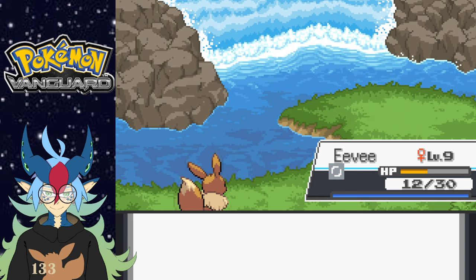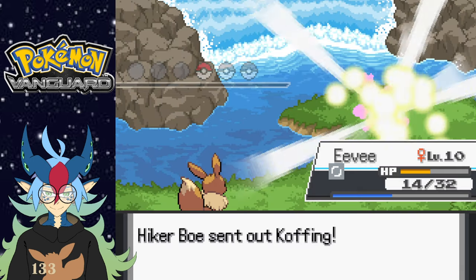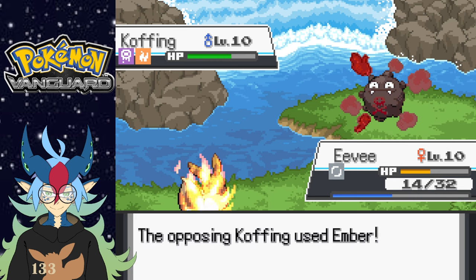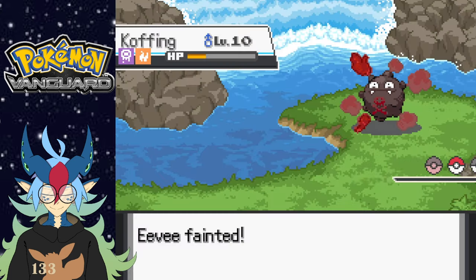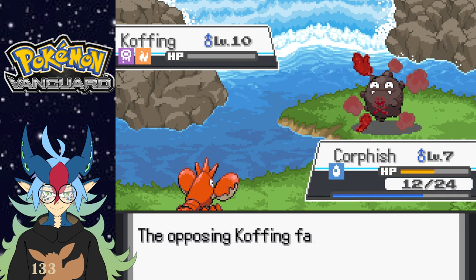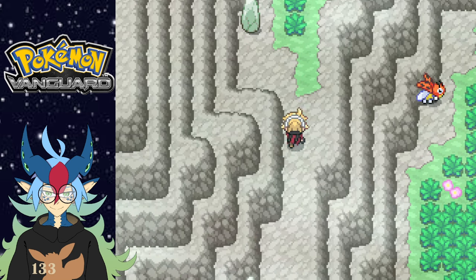Quick Attack! Heck yeah, 40 plus damage — Stab plus Adaptability plus I get to go first every single time! Let's go! I'm not gonna be able to defeat the last one, but Eevee, you did what you needed to do. All right, Corphish should be the one to take it out. I'm gonna go with Clamp. Smog — it's gonna poison me? No, it's okay. This match — I win, Bow! Learned Taunt, level nine nice. You love to see it. Bow did not defeat you.